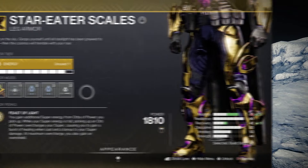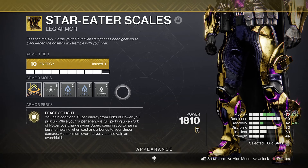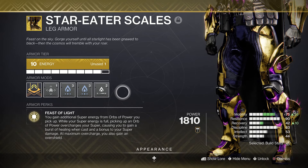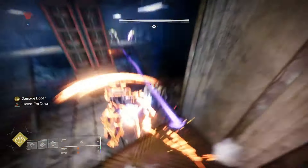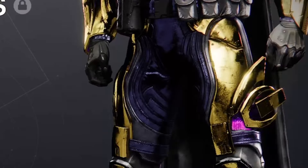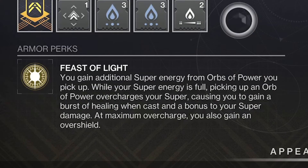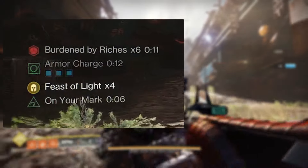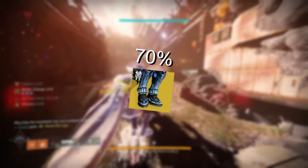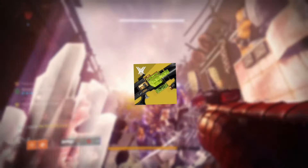Now we've got all the technical stuff out of the way, Star Eater Scales isn't an exotic you hear about often, unless you're a long-time viewer of my channel, then you'll know how much I love it. But these fit like a glove with Blade Barrage, which is ironic because they're actually pants. Collecting orbs of power when your super is full, you'll get stacks of Feast of Light. Four orbs are all you need to get the maximum 4x stacks, and this will dramatically improve your super damage by 70%.